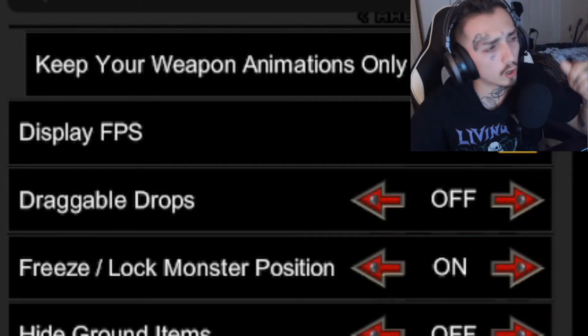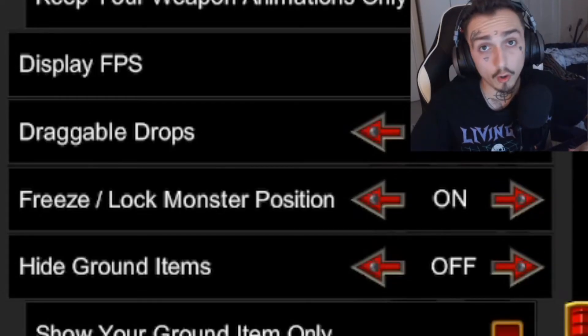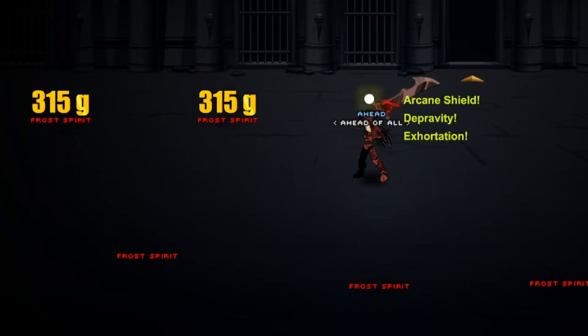Display FPS: off — don't depress yourself. Draggable drops: off, because your drops are disabled. Freeze lock monster position: on — this is a must-have. It makes it easy to click on enemies and provides much more efficient farming.